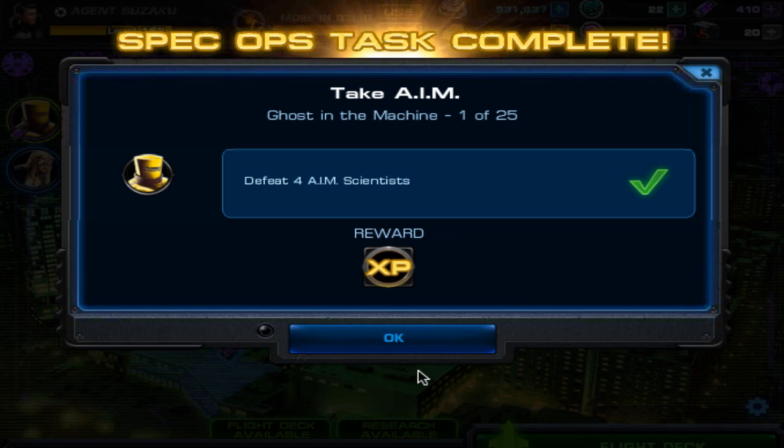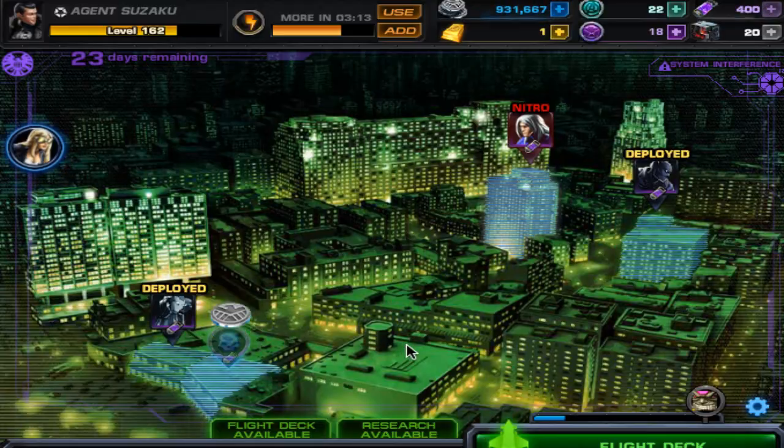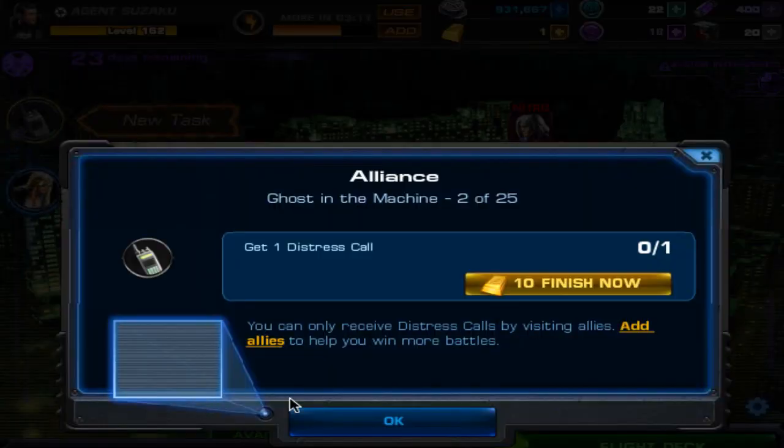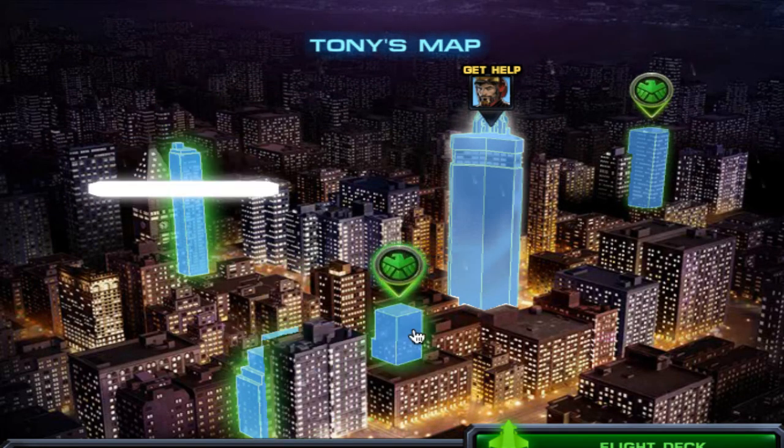To take AIM out, any of the guys with the suits is applicable, so be sure of that. Get one distress call — simple. I'll go to Tony, get his. Probably some of the shield points I should get too.